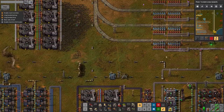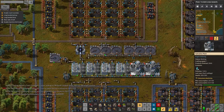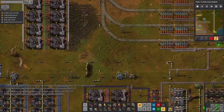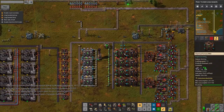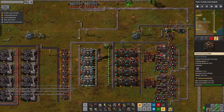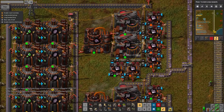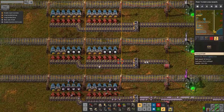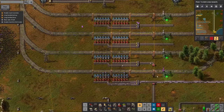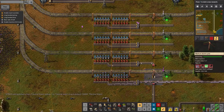These machines here are taking in saline water, which is coming from these desalination plants over here, because we weren't getting through the purified water fast enough for the byproduct saline water to keep these machines running. So I started generating it separately. We can then turn the processed titanium into titanium sponge and smelt that down into plates. Those are being fed up to the station where we're loading it up — we've got about 21,000 there, producing it quite a bit faster than we're using it.